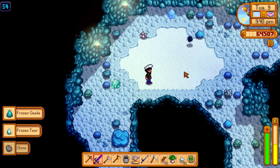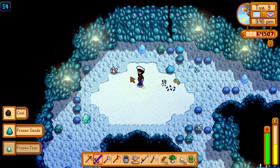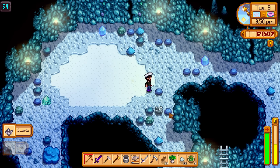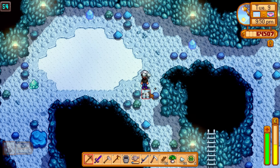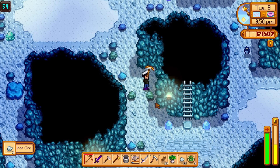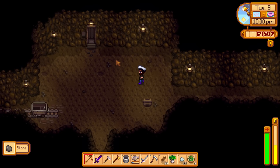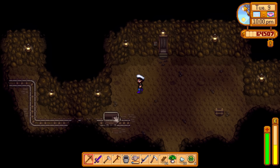Ooh, frozen tear. I didn't know they dropped that. Come here, bat — meet your maker. See, didn't make you. Let's get out of here. Let's go down to the coal, or the gold level. Nah, let's not.